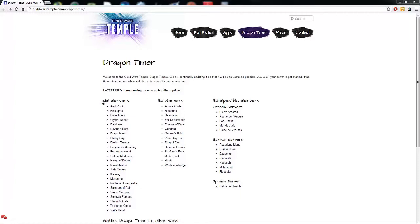They're pretty easy. You get some decent stuff, you get some good experience. You can do them multiple times a day, but you can only get the chest for them once every 24 hours. So the first thing you want to do is go to this website here, the Dragon Timer website. I'll put a link in the description.